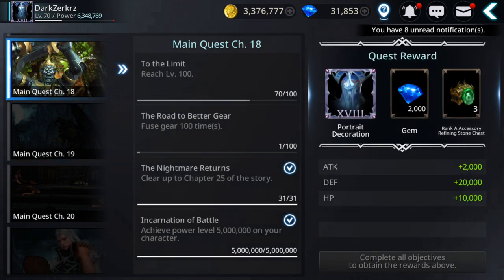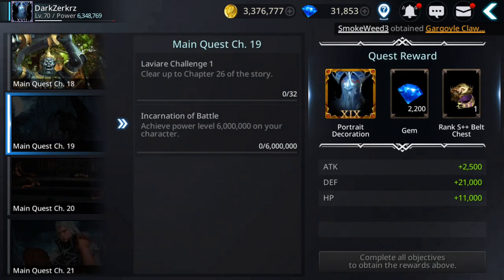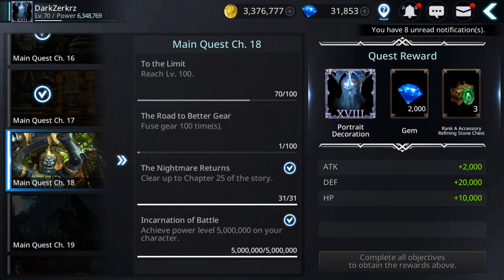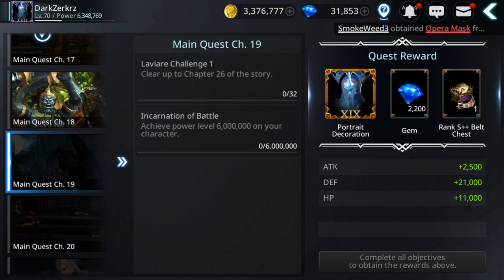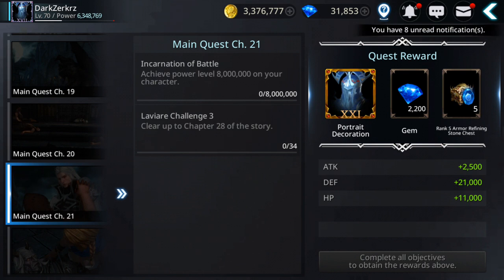Why is it good to complete these main quest chapters? Besides gaining power and gems, once I reach six million power the next chapters only require the power requirement and completing the new story chapter. I've already done three of those — I just need to get to level 100. Each chapter gives 100,000 power and S++ bell chests with extra gems.